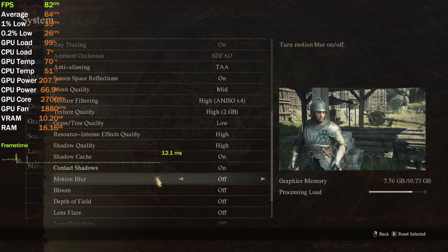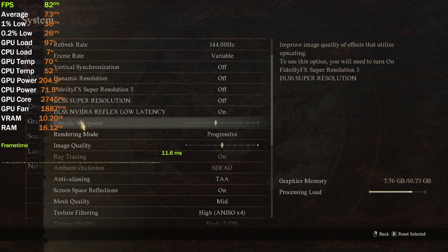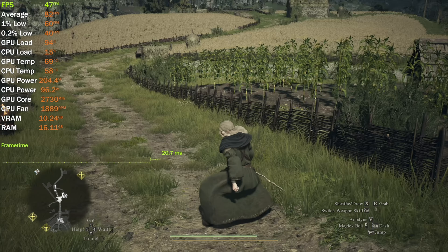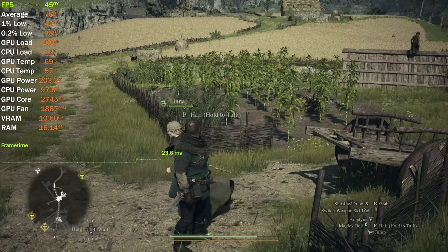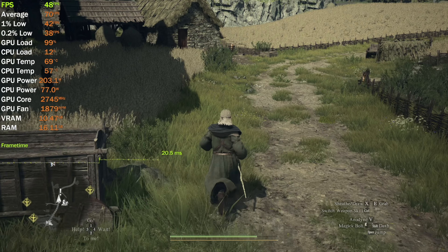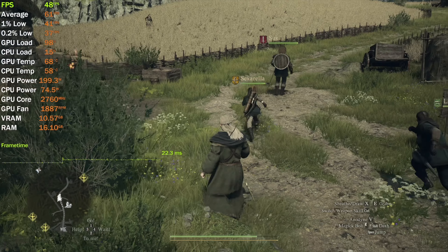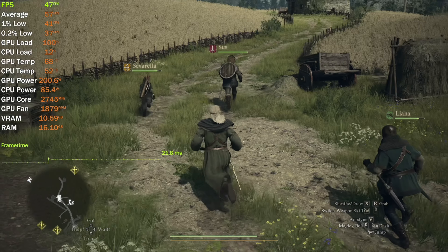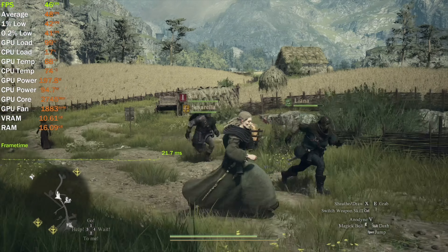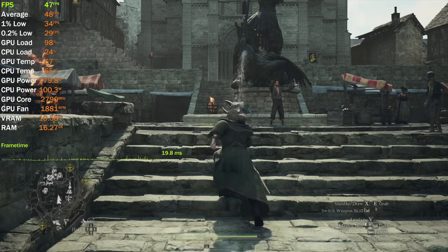I'll show you DLSS in just a moment, but there is no way to reduce sharpness, so it is what it is. The game just doesn't look good at 4K on High — especially in contrast to Horizon Forbidden West, which I'm also playing on this graphics card and monitor at 4K, and that game looks gorgeous. This game looks like crap in comparison. Inside the city we're getting 40 plus fps as well.